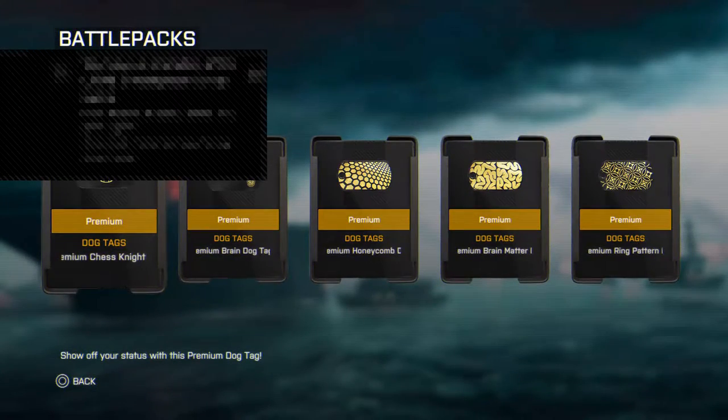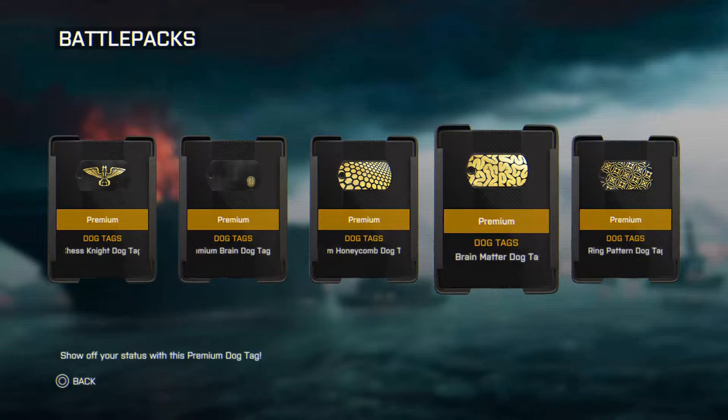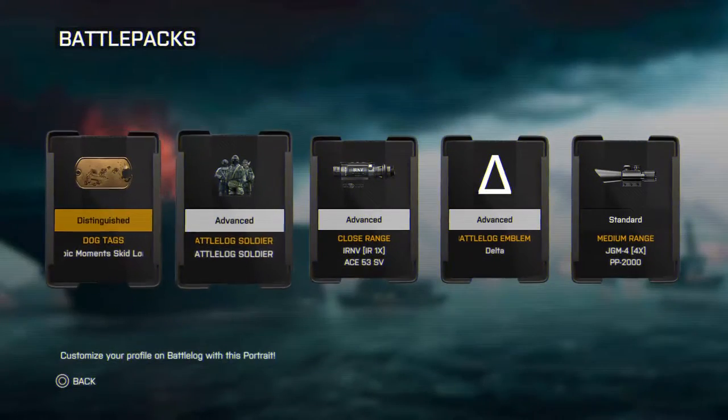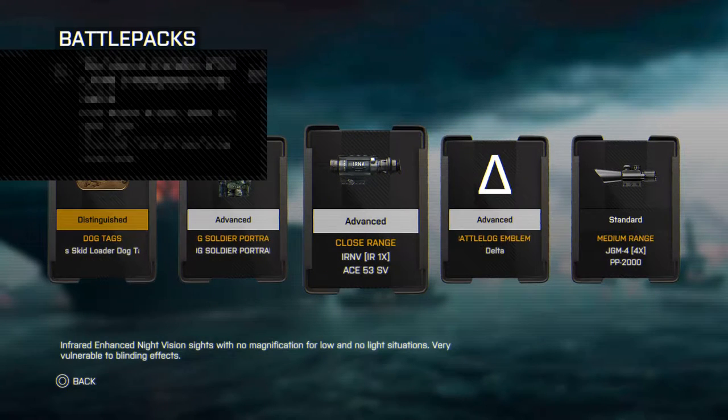Then we got some more dog tags - the Chest Knight, the Brain dog tag, a Honeycomb, a Brain Matter dog tag, and a Ring pattern dog tag. We've got some gold battle pack here which gets me an Ace-53 SV actual close range infrared one times optic variable zoom scope - it's pretty cool. Oh hi Will, welcome to my Battlefield pack opening stream for Premium, you're more than welcome to come tag along and watch.